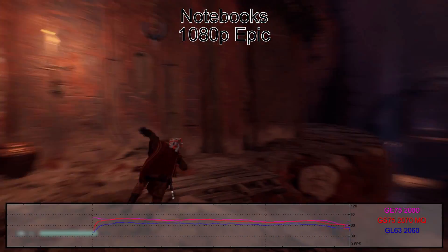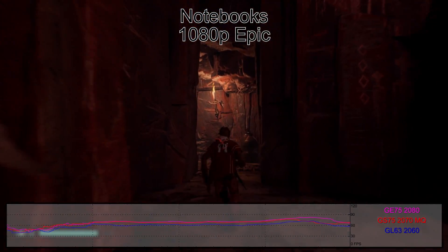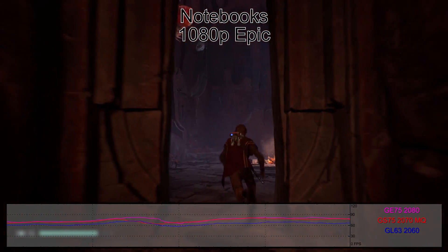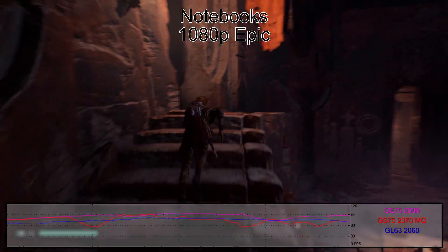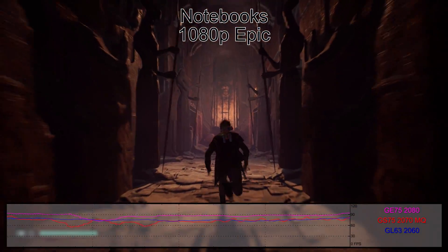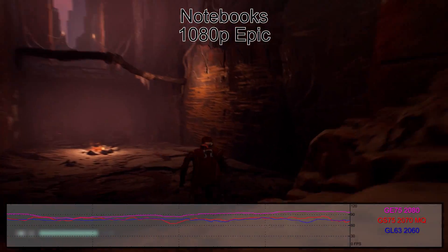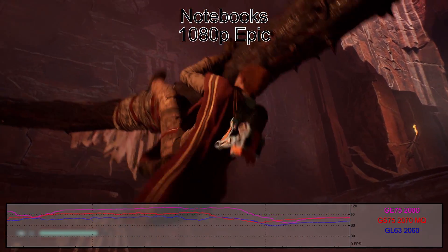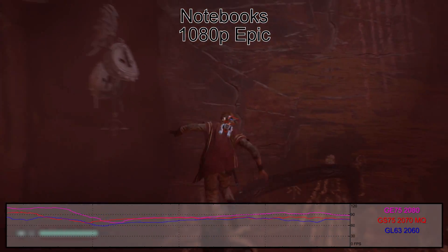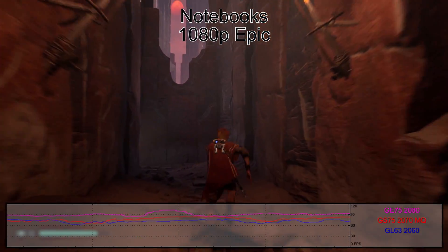Given what we just said about CPU clock speeds being more important than core and thread counts, that ends up having a pretty significant impact on laptop performance. Only the GE75 mostly manages to keep minimums above 60, and even at epic quality, the laptops are all slower than the desktop RTX 2060, provided the desktop has a fast CPU of course. Hitting the 120Hz or 144Hz refresh rates on these laptops, even at minimum settings, unfortunately isn't in the cards.